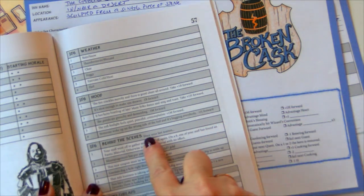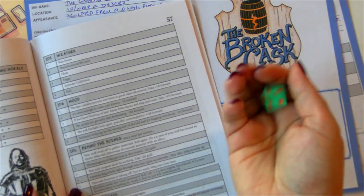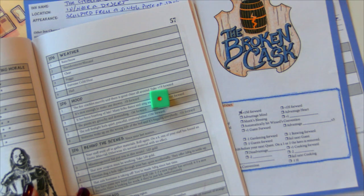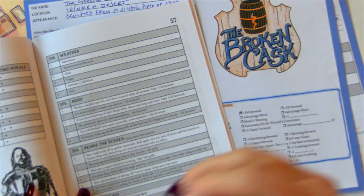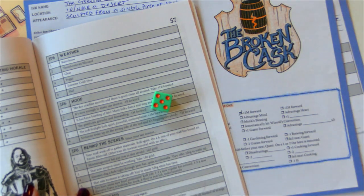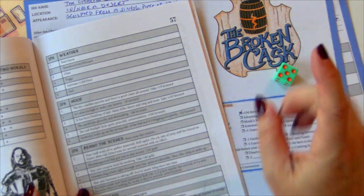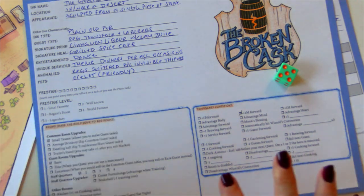Behind the scenes: since your last session, your staff went off to gather materials. Roll again — on a six, one of your staff has found an exotic material; otherwise it's normal material with no effect. We rolled a five, so our staff went out, bought some stuff, didn't find anything special, but we are fully stocked. That's our scene set.